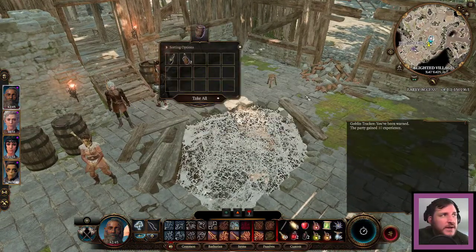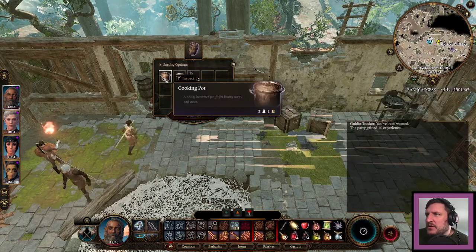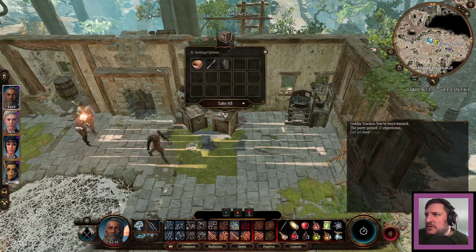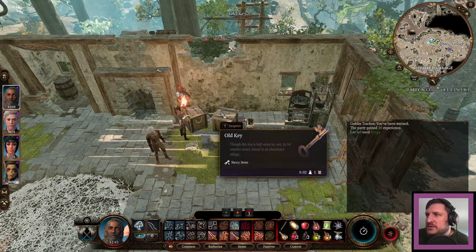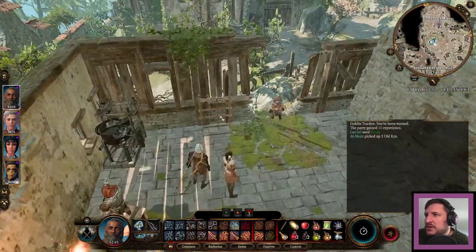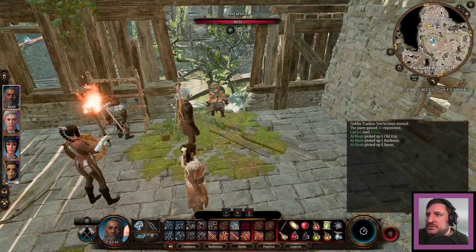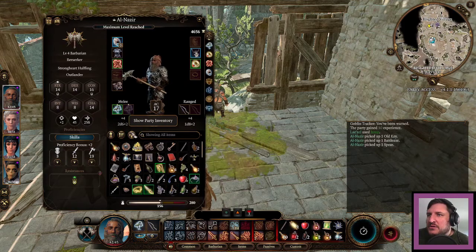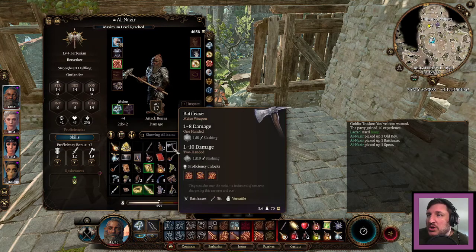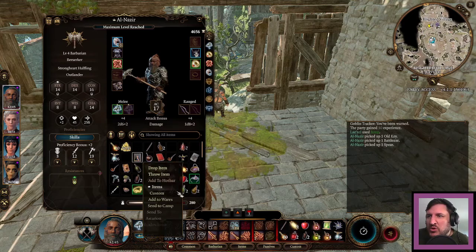We do have more wine and such over here. This looks like spider's web. It's just a regular dagger, I'm not too worried about that. That is a key — always pick up every key. Battle axe, sure, let's grab that. And I guess I'll take the spear too, send those back. We have a lot of alchemist fire — like, more than one person would normally need, I think it's safe to say.